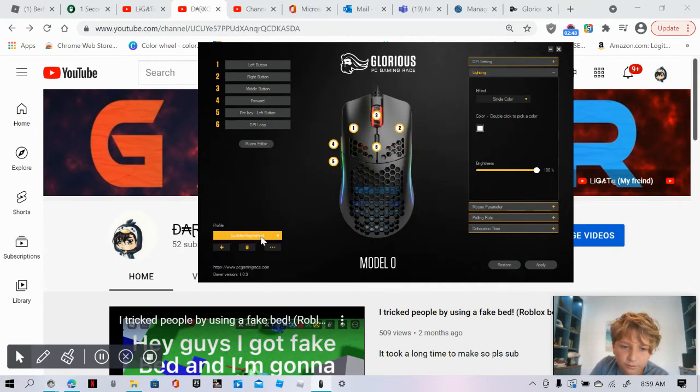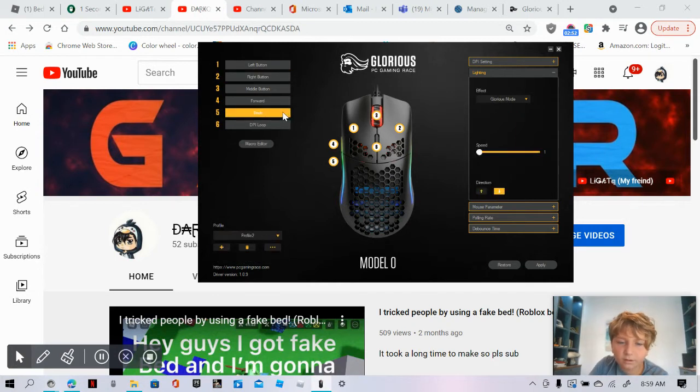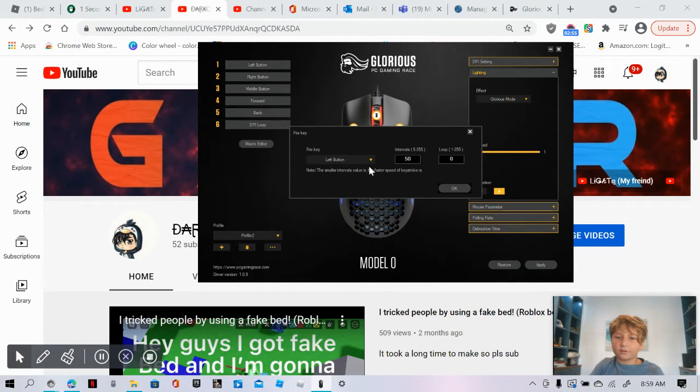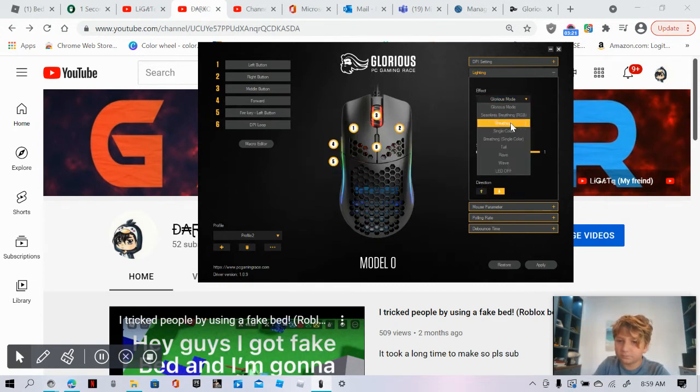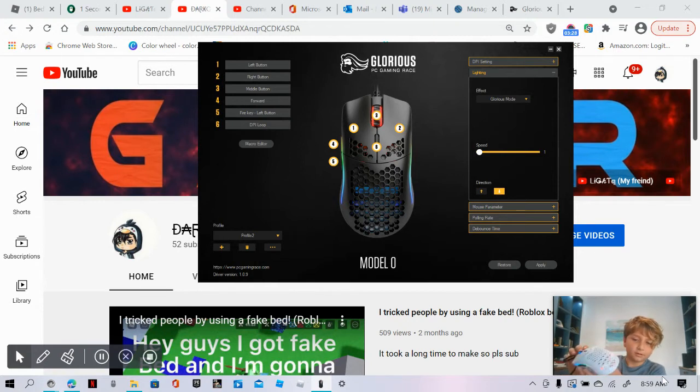You click on fire key and set it to the left button obviously. For intervals, I like setting mine to whatever I had before — you can look back and see what it is. If you want to click fast for a long time, you put it as five, and then set the loop to 255 if you want it to go for a long time. Then press OK. I'll keep it on Glorious Mode — that's when it's all white and lit up.